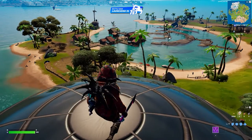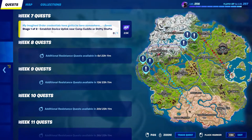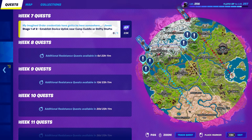Also known as the Habitual Gamer on YouTube and Twitch, I am bringing you another Resistance Week 7 quest. This one — I think it's the third or fourth — is to stab this device uplink near Canty Cuddle or Shifty Shafts.